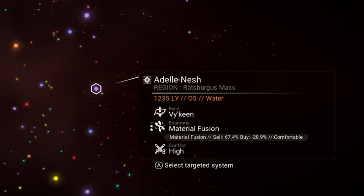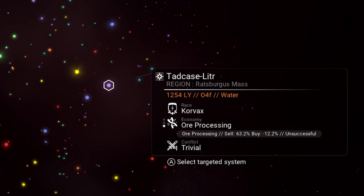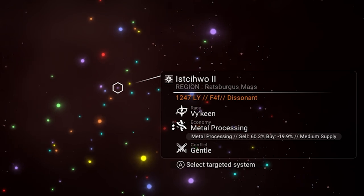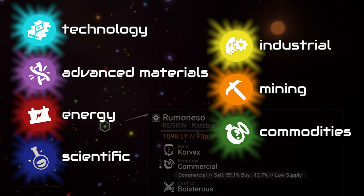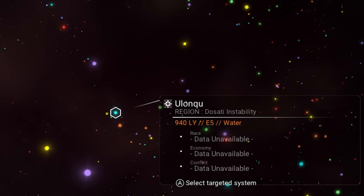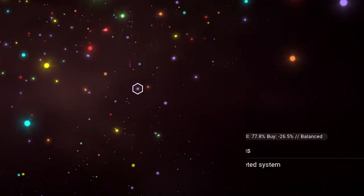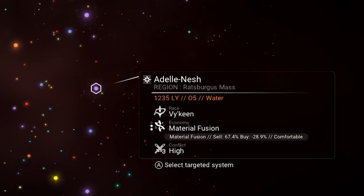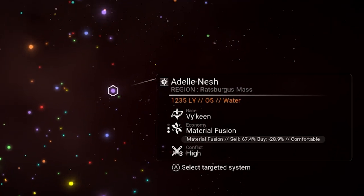One of the most confusing things about the economies and the seven umbrella types are the various industry names you'll see under each umbrella. For instance, if you look at these two systems, they both share the same DNA icon — the advanced materials icon — yet one is material fusion and one is metal processing. The specific names aren't really important; all you need to focus on is the icon. Try to get familiar with which icon represents which industry, but even if you don't want to, just focus on the colors. That's why it's important to use the economy filter on the galaxy map. Sometimes even this can be a little challenging because the red and yellow or orange can get confusing, especially the blue, the cyan, and the purple. So it's best to verify both the color and the icon to make sure you're heading to the right system.